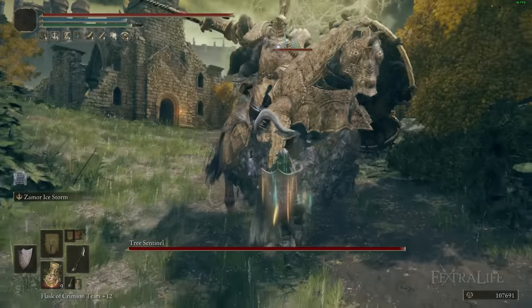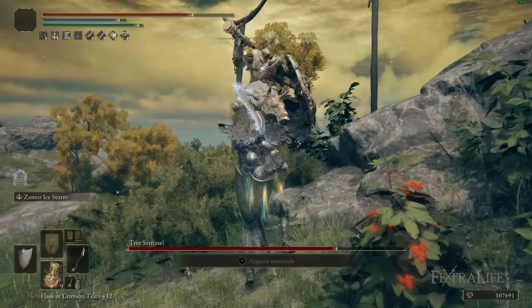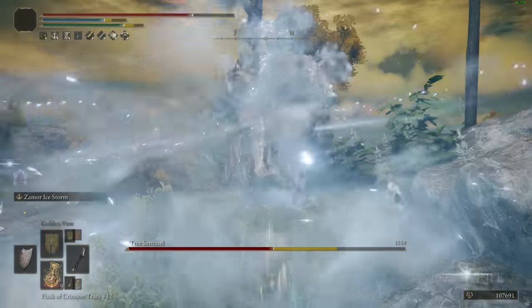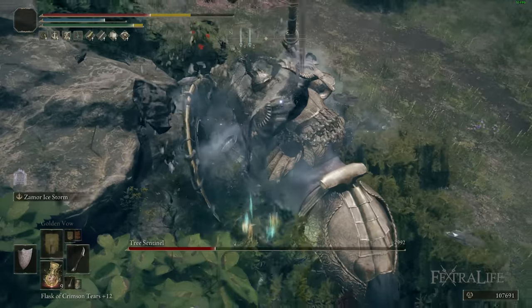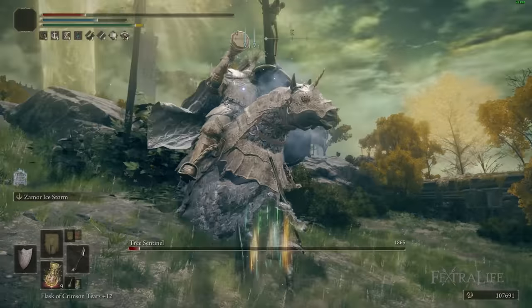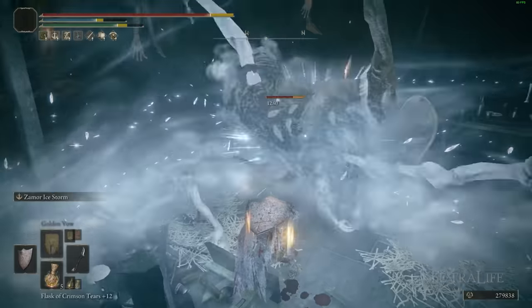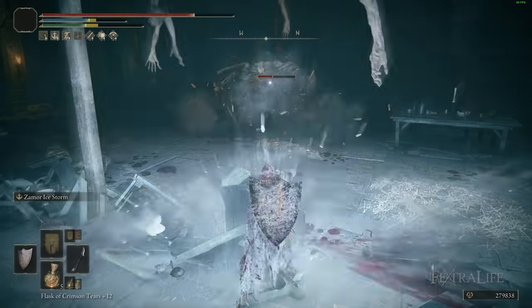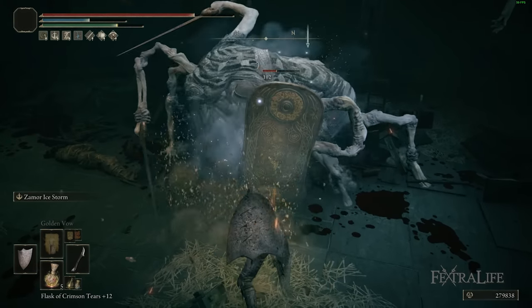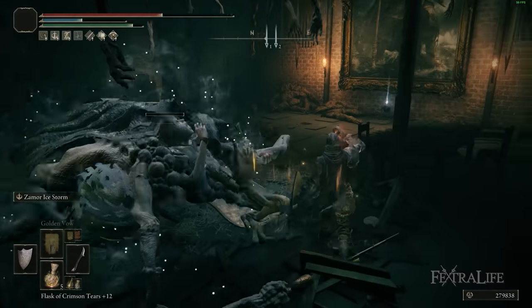On the flip side, because this weapon skill has no scaling, the further you progress into New Game Plus and New Game Plus Plus — or Journey 2 and Journey 3 — the less effective this weapon skill is going to be. There's no way to increase it beyond the items we already use in this build, so the damage stays the same as bosses get stronger. Because you get this weapon at the end of the first playthrough, you can use it in New Game Plus just fine, but I don't think I'd recommend going too much past Journey 3.